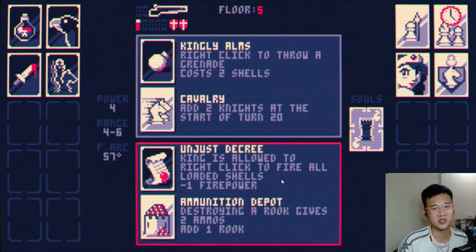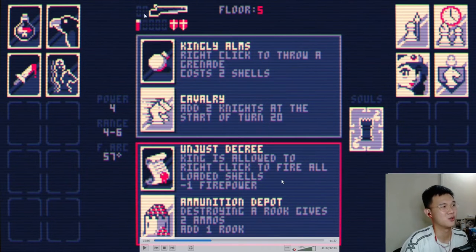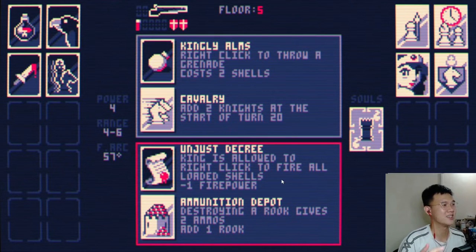The next most important factor is getting Unjust Decree, because it allows you to right-click to fire all loaded shells. You get minus one firepower, which is not that important — you can get some firepower later to compensate. The key part is being able to right-click and fire all loaded shells at once, letting you hit the king and instantly kill him. This is very important so you don't take too many turns, because the enemy can just checkmate you. You want to strike first, kill the king, and win.